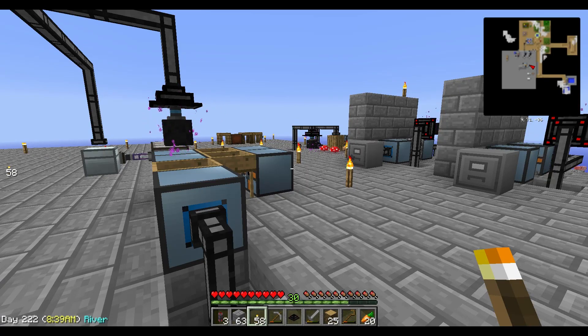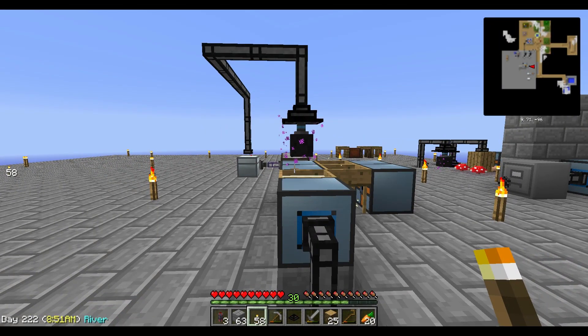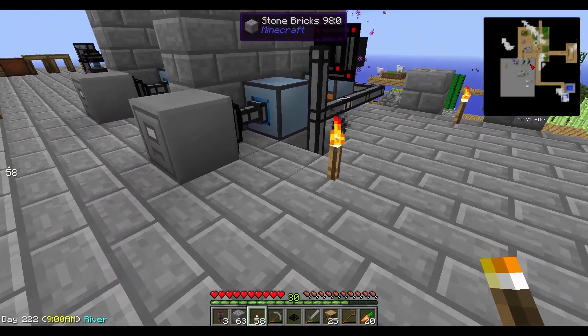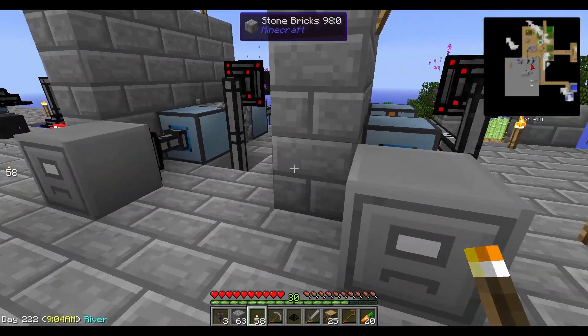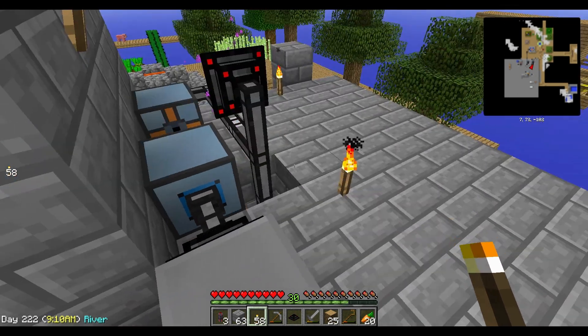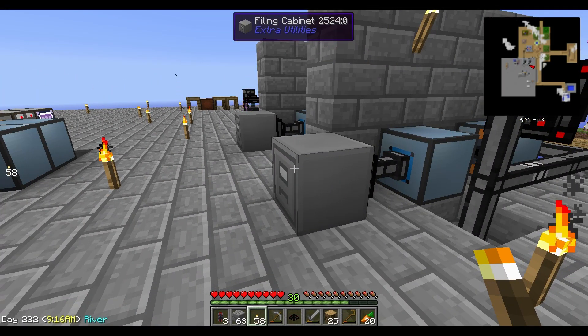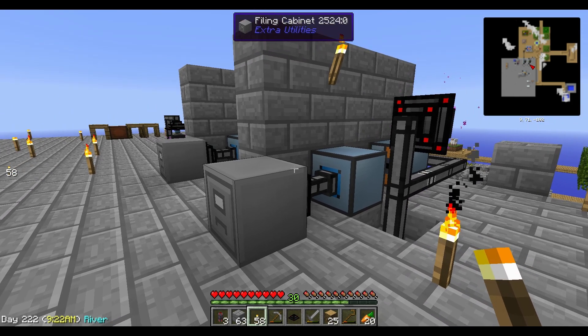Hi everybody and welcome again to my Sky Factory series. I'm trying to figure out a better way to set up my entire sieve system. I'm having a problem where, even though I have filter pipes set up, this system with the autonomous activators working — making gravel from cobble, sand from gravel, and dust from sand — just isn't working how I had hoped.